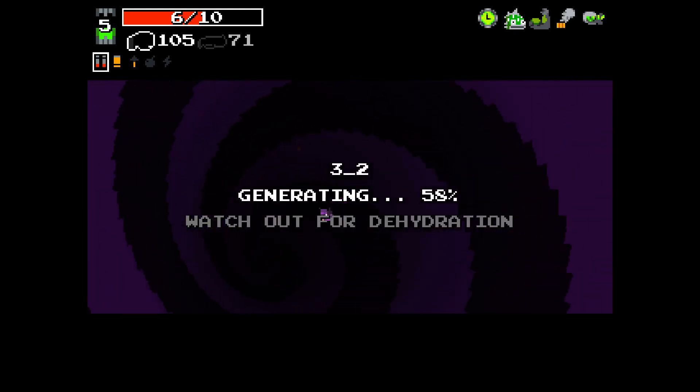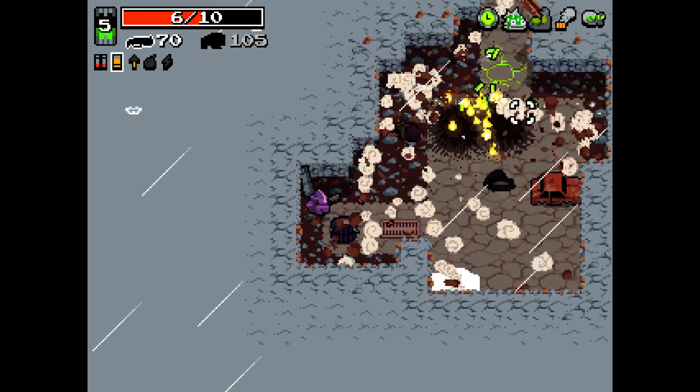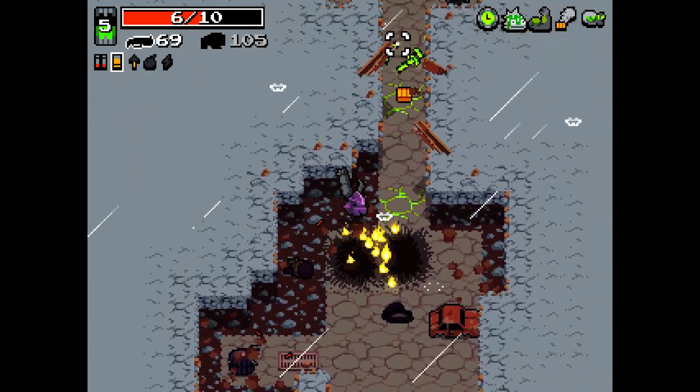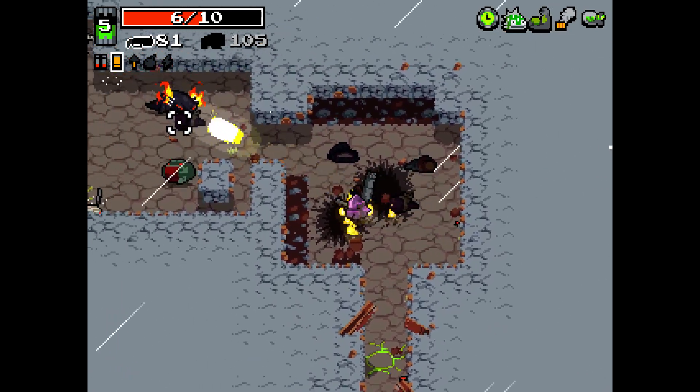And there's Rabbit Paw — fantastic. Back Muscle allows me to hold more ammo for all weapon types, and Rabbit Paw gets me more drops of ammo, health, etc. That's good.